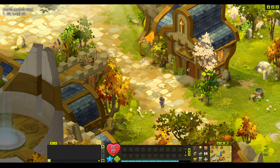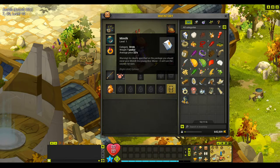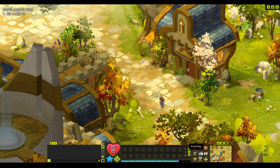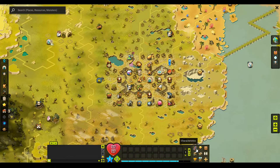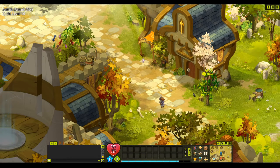Continuing on with our Dofus quest, the next one we're going to do is called Bow Meow Blues. Before we start this one, we want to make sure that we've got one Mimilk and we need one Gudgeon as well. If you don't have the Mimilk, you can go to the Astrup Inn and buy them - it costs 4 karmes, you only need one.